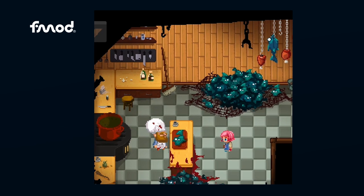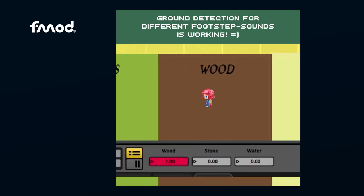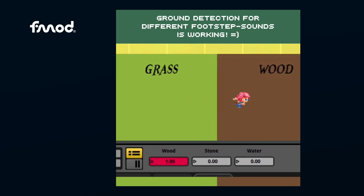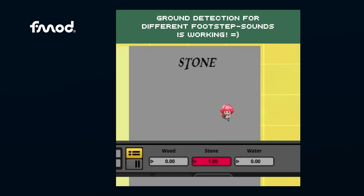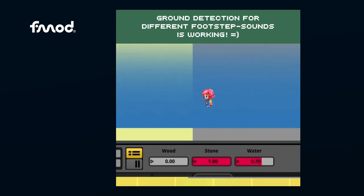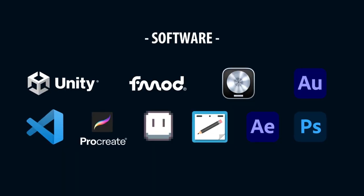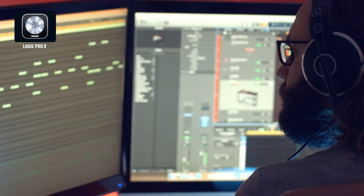The same applies to sound effects, like in this example when Clio walks over different types of surfaces and the sound of the footsteps changes accordingly. Let's stay in the area of sound — the next software I used a lot was Logic. Almost all the music in the game was produced using virtual instruments in Logic Pro X.